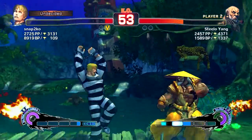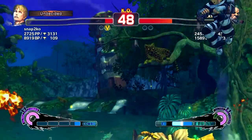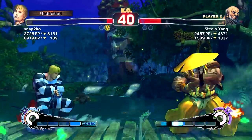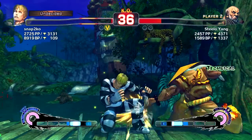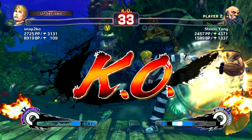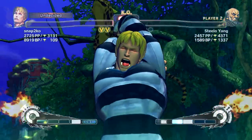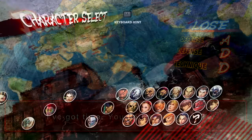He hits me low, then does a dash-forward throw again — I see it, and a jumping jab into a throw, which is rare. I saw it again and actually blocked. He uses EX and that's how I lost that round — pushing buttons on wake-up. He had a counter-hit setup that was perfect and I should have known not to press anything, but I did anyway.